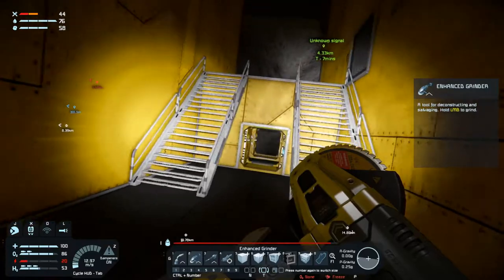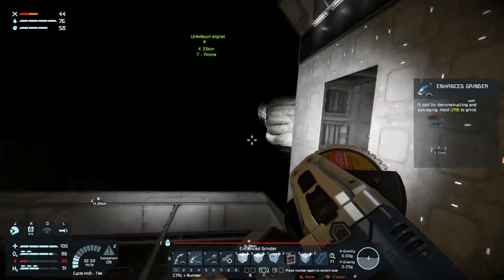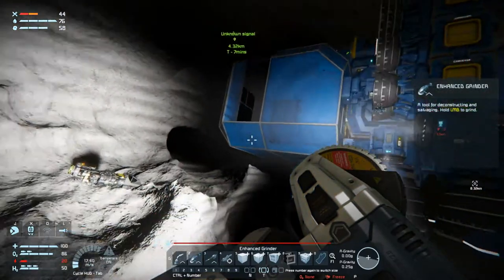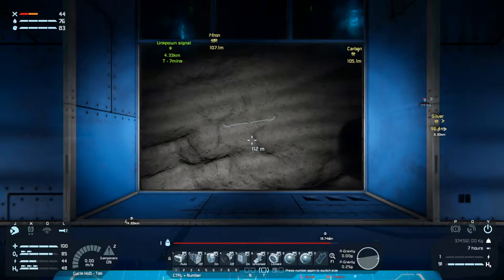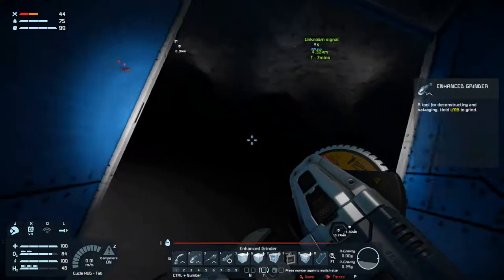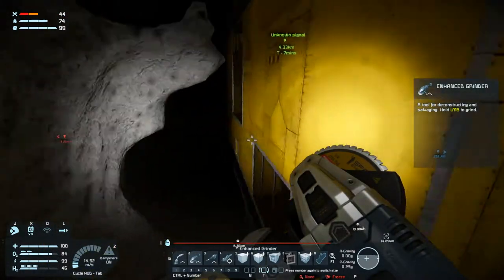Let's quickly go do something about the energy problem. We can just jump in here and do something about it. I think all those ores are from impact craters - the iron, carbon, silver, stuff like that. That has to be from impact craters that our ship can reach.